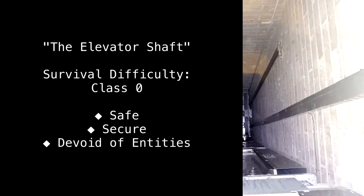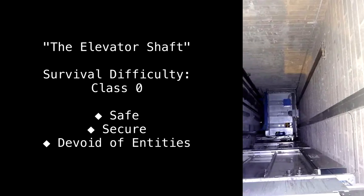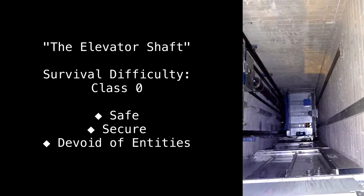The Elevator Shaft. Survival Difficulty: Class 0. Safe. Secure. Devoid of Entities.